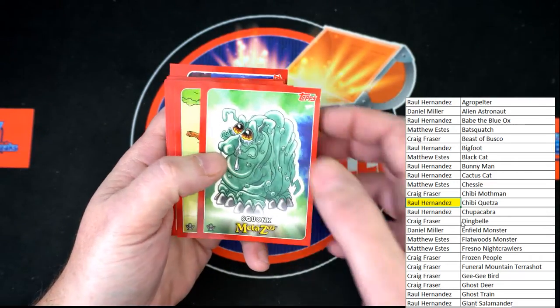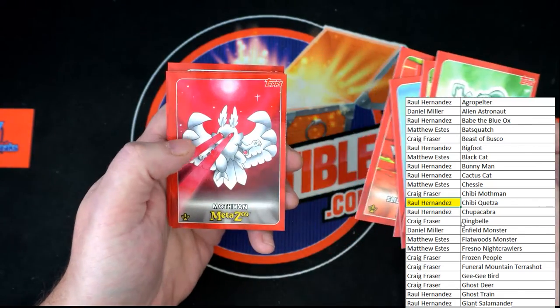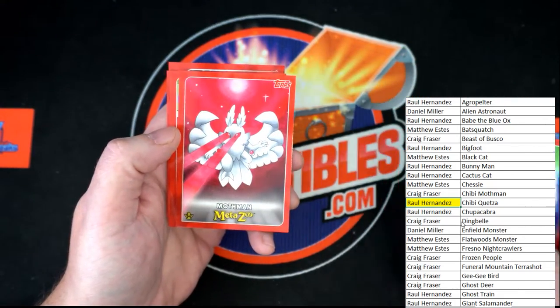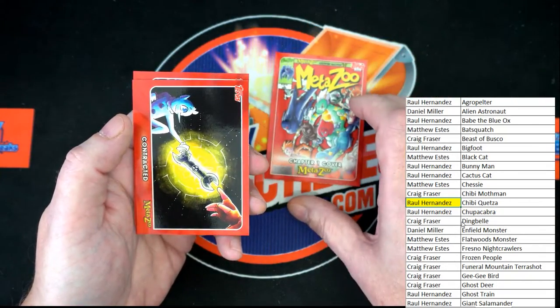We've also got Squonk, Hide Behind, Beast of Busco, Ho-Dag, Slide Rock Bolter, Mothman — very cool, that's what I'm talking about. And a MetaZoo cover one, which we will be randoming off at the end.